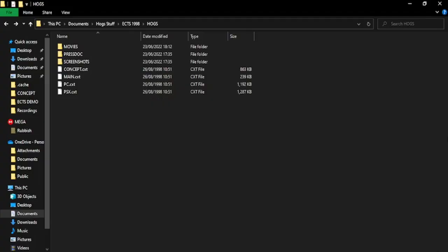Hello everybody, Pinstripe here. Welcome to my super secret files — these aren't actually that secret, they're accessible to everybody, because we're going to be deep diving into the ISO that Gremlin were using at the European Trade Show back in 1998. The ISO itself contains a whole bunch of content for the games that were being made at that time, and Hogs of War happened to be one of them. This is freely accessible to everybody, so if you want to check it out yourself, the link to the ISO will be in the description — it was on the Gremlin archive page.